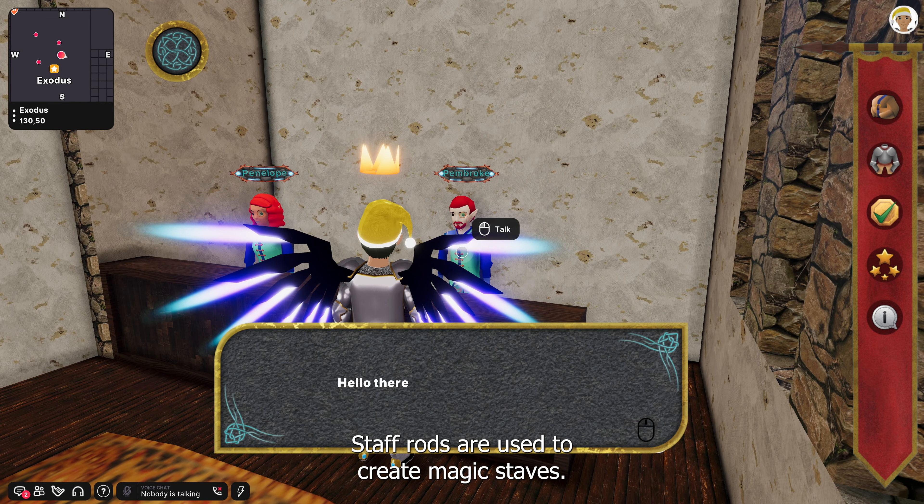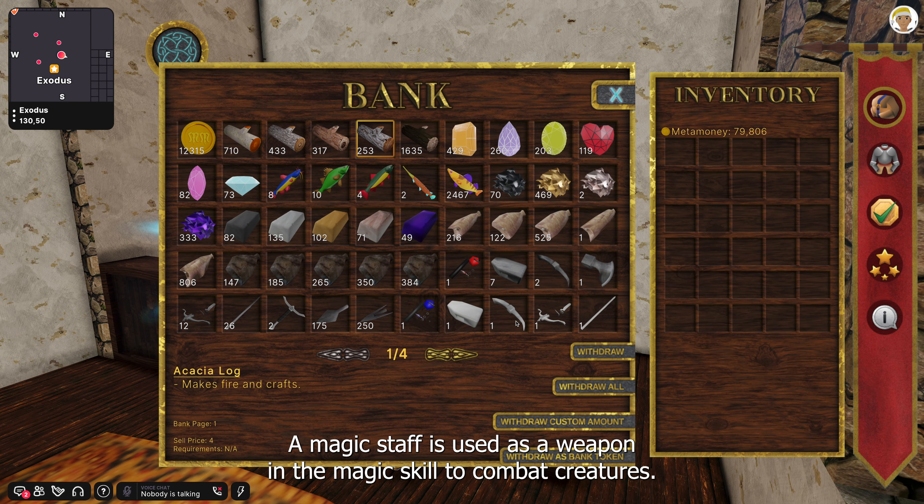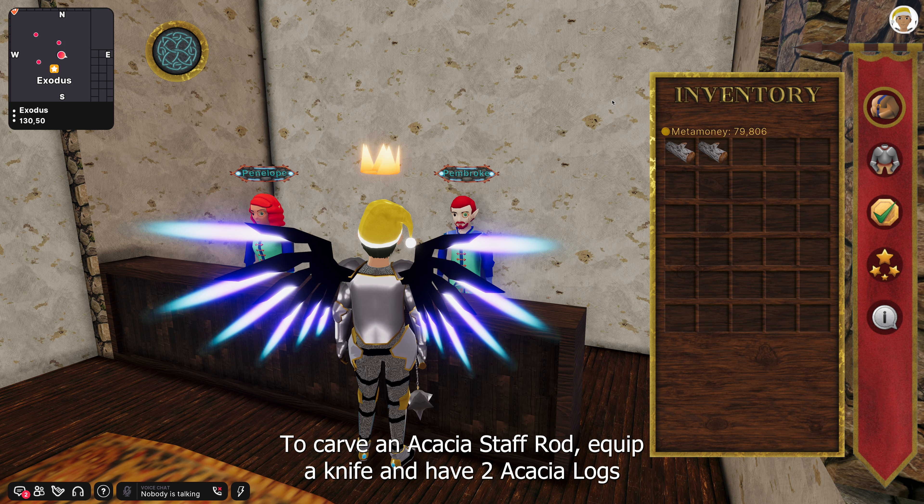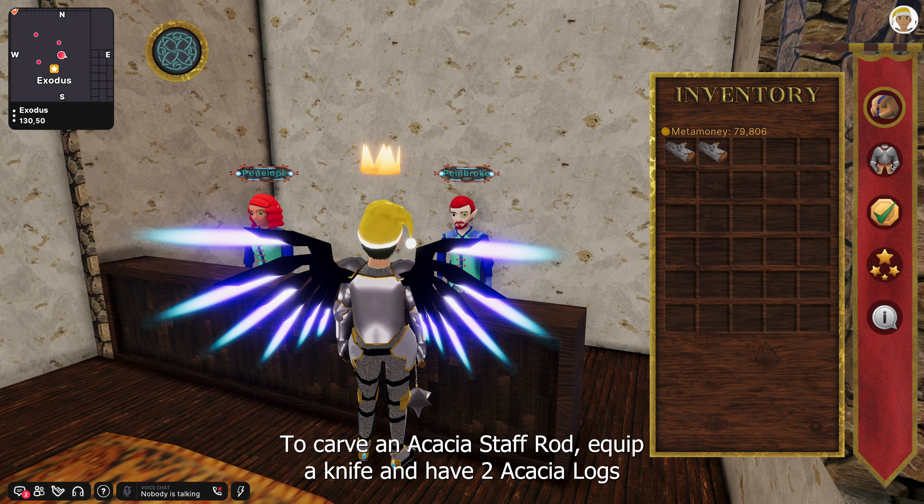This is a tutorial guide on how to create an Acacia Staff Rod. Staff rods are used to create magic staves. A magic staff is used as a weapon in the magic skill to combat creatures.